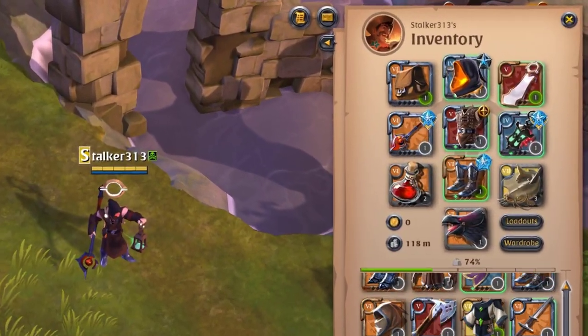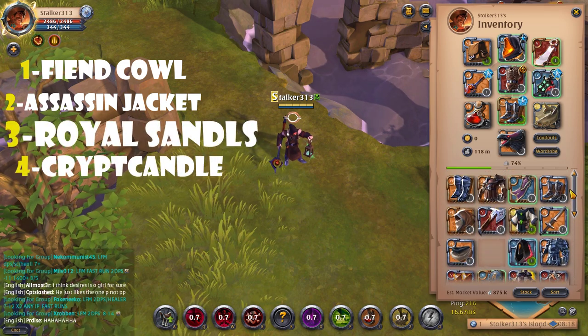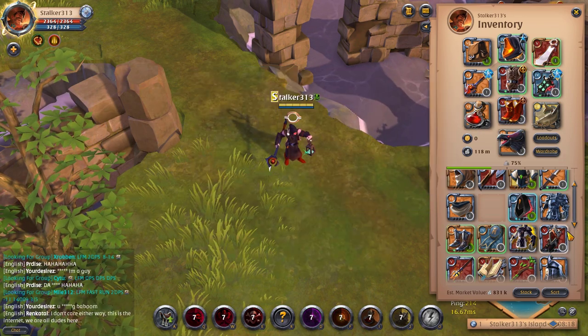Build number 3 is Cursing Staff, with Assassin Jacket and Soldier Boot, with Coptic Handle and Find Coil. You can change to Royal Sindles.